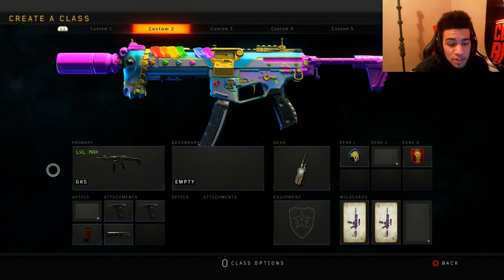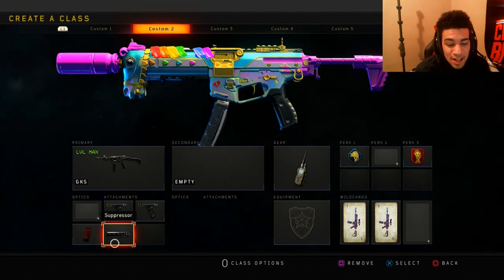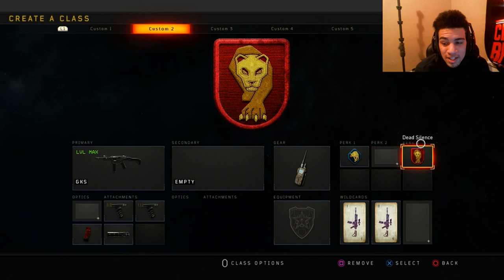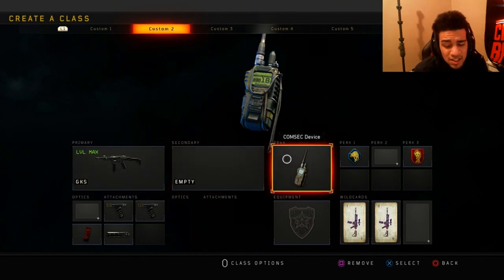Next class is my GKS — this is the mini ICR. You want to throw on Grip 1 and 2 with Extended Mag, Suppressor, Stock, Radar, Compact Device, Scavenger, and Dead Silence. Majority of these class setups are going to have Compact Device because I just like getting my score streaks.